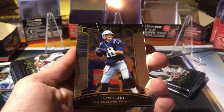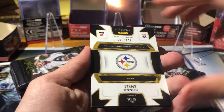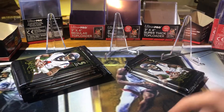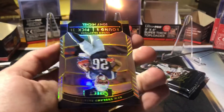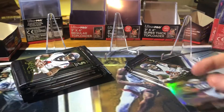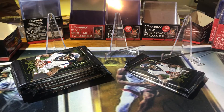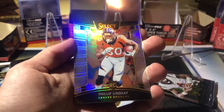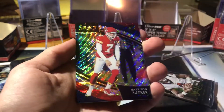Alright, these are the auto packs. Antonio Calloway, Tom Brady, and Donnie Schell. Interesting — Donnie Schell vet auto, out of 152. Not bad. Sonny Michelle silver and Myles Garrett. Wasn't really expecting too much out of the non-patch auto, regular auto, but I will take that. Denzel Ward, got an Andy Dalton, Philip Lindsay silver — not bad.